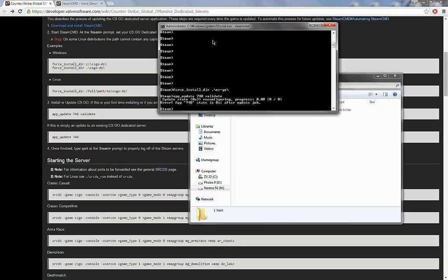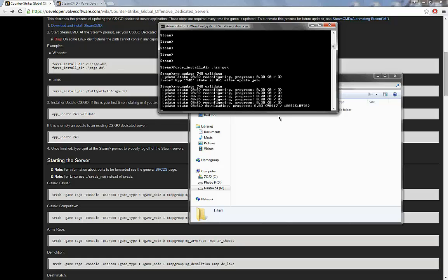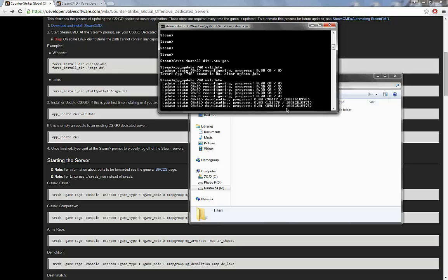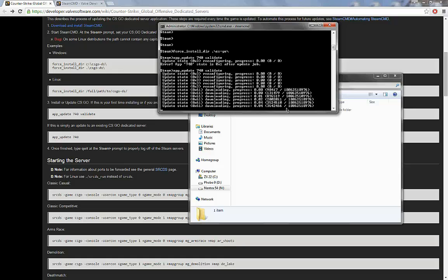Now all we'll need to do is run app_update 740 validate. App 740 is the CS:GO dedicated server. There we go, everything's good — it is now starting to download. This could take quite a while; it might be around 10 gigabytes. Depending on your internet speed, it could take some time.